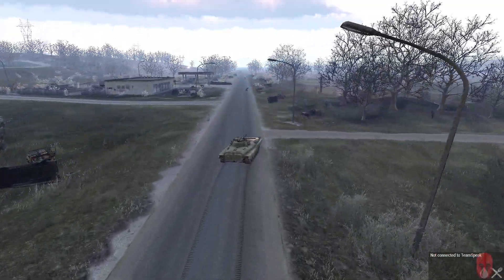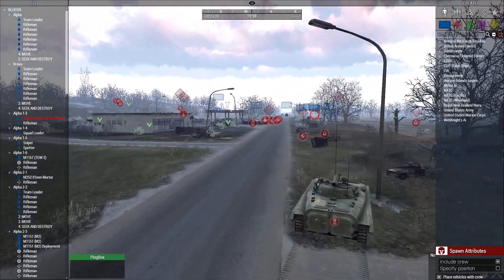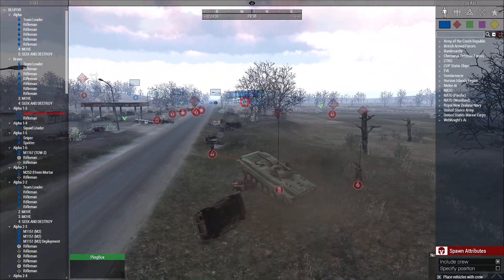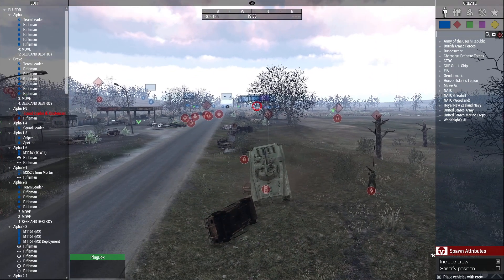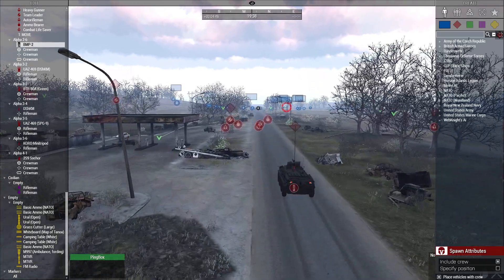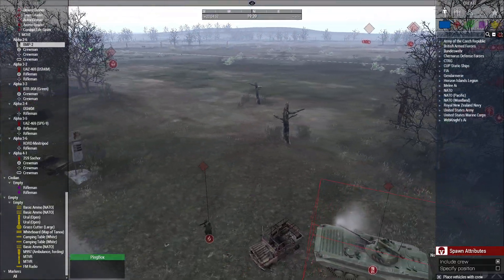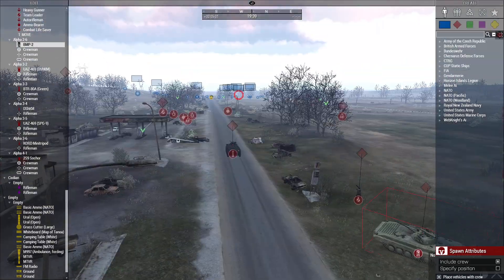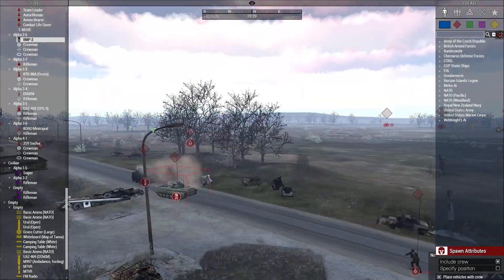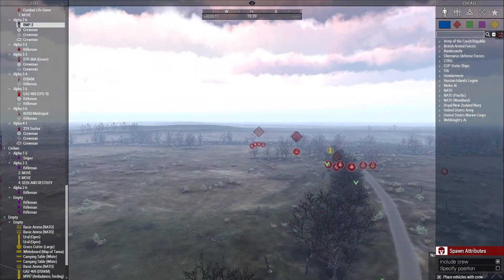This BMP — if it's not stopped it's going to create a world of problems for blue four. There's also a problem with the destroyed vehicles I've put out here — it doesn't see them, they don't exist as obstacles. So I have to move around that. Now the vehicle has stopped. We have an HMG set up here and one more out on the northern side.